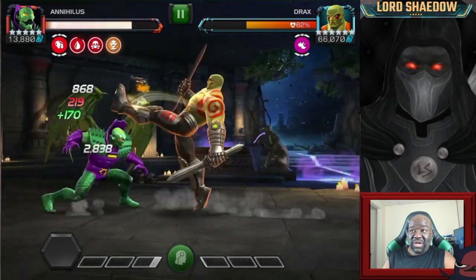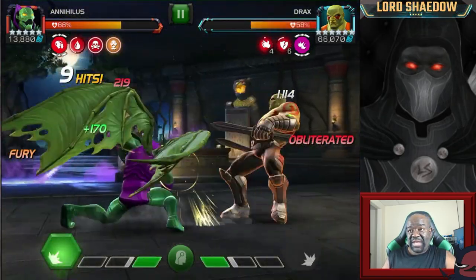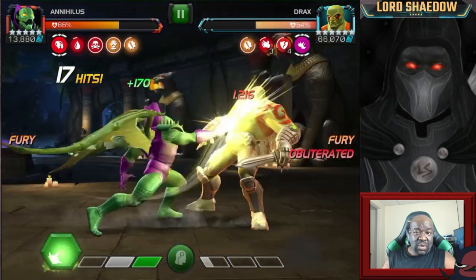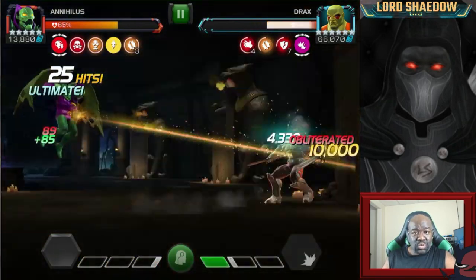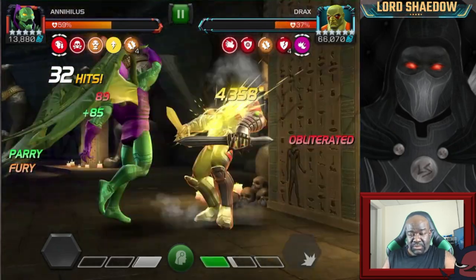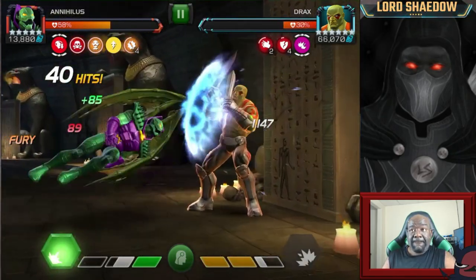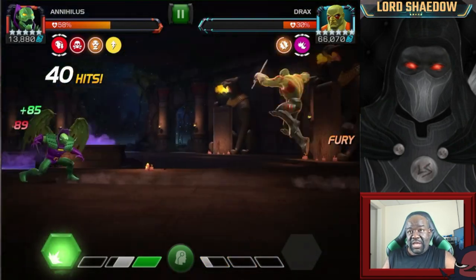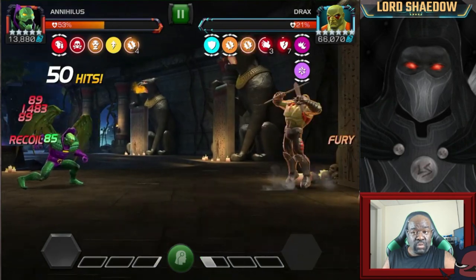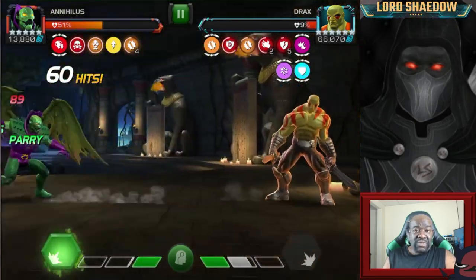Now I'm going in here with Annihilus — why? Because we brought him, gotta use him. He does have a synergy with Doom that gives Doom guaranteed crits on his heavy attacks, which was really the main reason I wanted to bring him in. Here I was doing my usual softening up — bring in my other champions to do as much damage, and then bring in my best counters and take him out. But you don't actually need any specific counters for this guy. If they're a villain, you can take him out. During my exploration, I one-shot him with the Hood, one-shot him with Annihilus, and one-shot him with Ghost. Any champion you want to bring in can do it.